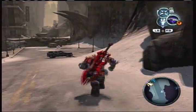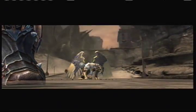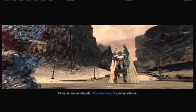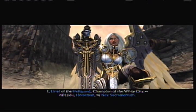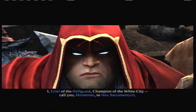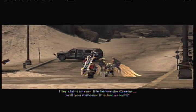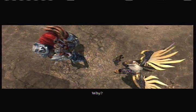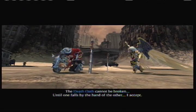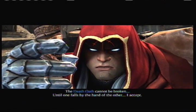Why? Because it's the easiest one to actually access, as you can clearly see over here. But first — [Uriel]: This is no ambush, Horseman. I come alone. I, Uriel of the Hellguard, a champion of the White City, call you, Horseman, to next sacramentum. [War]: Fool. I lay claim to your life before the Creator. [Uriel]: Will you dishonor this law as well? [War]: Why? [Uriel]: Because Avedon said you understood honor, and because he was the best of us. The Death Oath cannot be broken until one falls by the hand of the other. [War]: I accept.